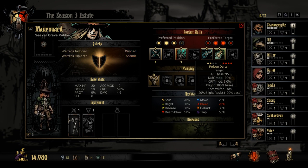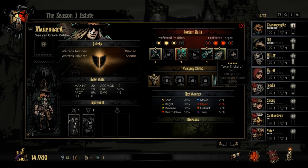Poison Darts give blight — three points for three rounds at rank one. A strong poison is definitely handy, and reduced blight resistance means you can just start spamming it everywhere, potentially. Toxin Trickery cures blight and bleed — it's only a self skill, though. But you give yourself ten dodge, cure your blight or bleed, and get five speed. Interesting.